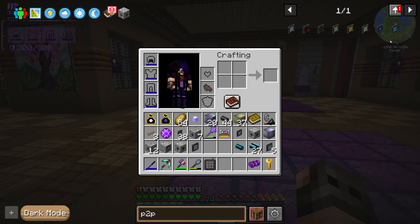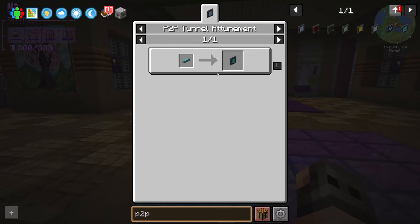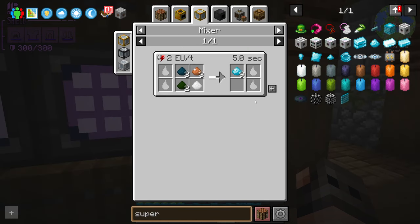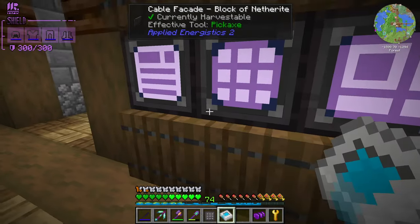Here's what we're going to do. A few episodes ago I mentioned that we cannot make an EU P2P tunnel because the only item it accepts is the superconductor. You can make any P2P tunnel with any item — for some reason this is an exception. If we use a P2P tunnel, there's not going to be any limits on the transfer of power. Therefore we're going to try and make a superconductor and see how it goes.